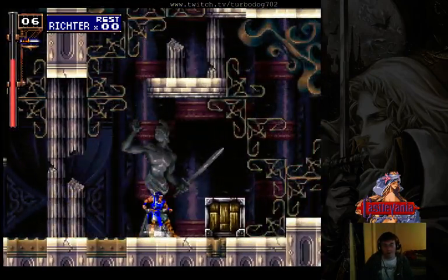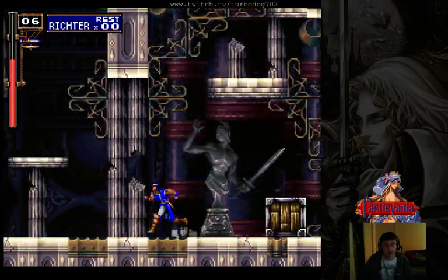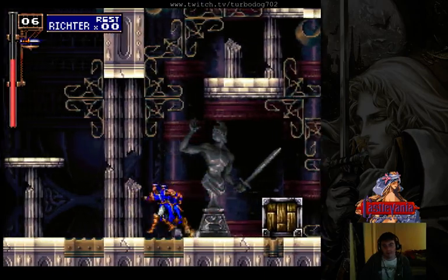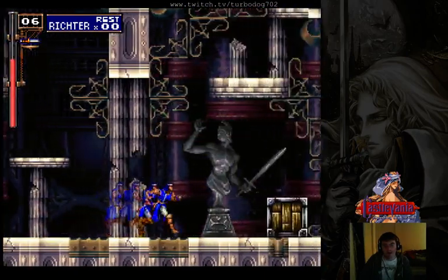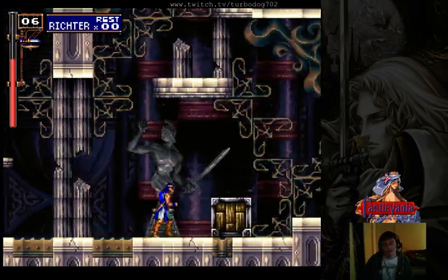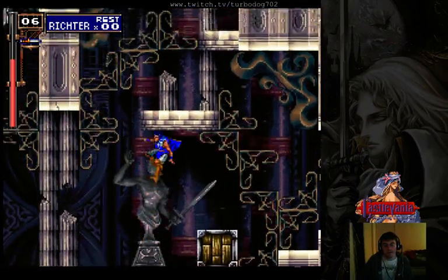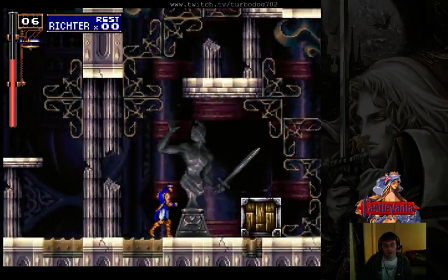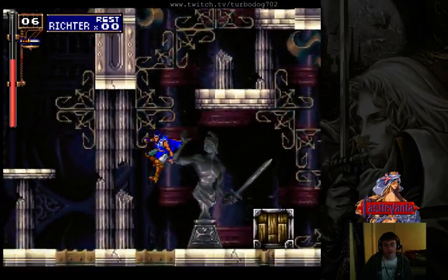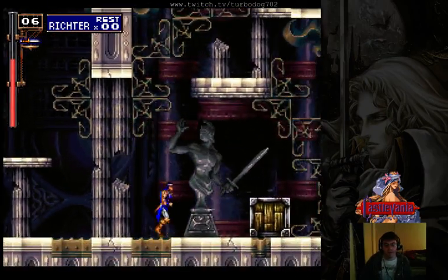Other Richter players to watch who do this include Mecha Richter, Zex — that's with seven X's I believe — and Zosti. There are other Richter players that you could easily find who do this technique as well. So if you're ever wondering how they gain slight height while they're air slashing, that is how they do it. There are different techniques to be able to do it; I'm just not practiced in them.